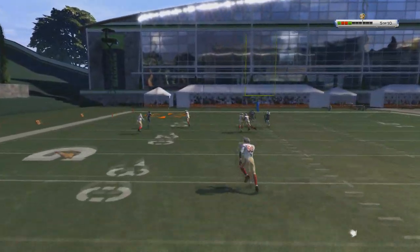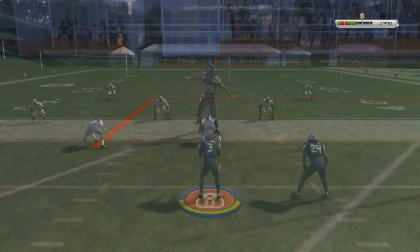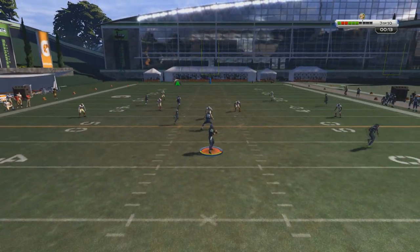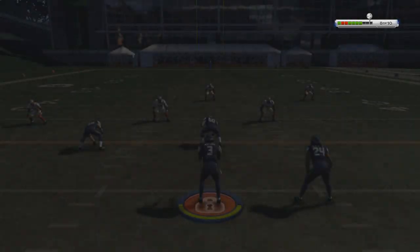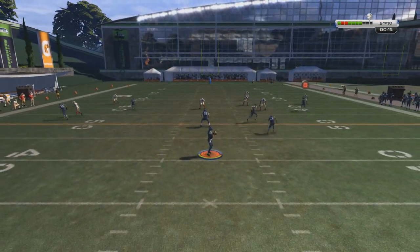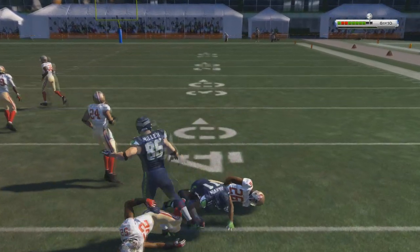As you can see here, my boy Russell Wilson picks apart the 49ers, but you have to get that timing right or else there's a higher chance you'll throw an interception. On bullet passes, you're more likely to get a completion when your receiver is coming off the cut or when he's open, because it's really only a split second. This game is really realistic when it comes to passes — if you don't throw it at the right time, you're not going to complete it.